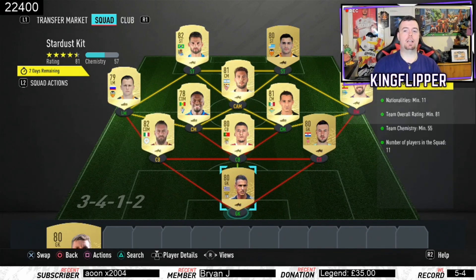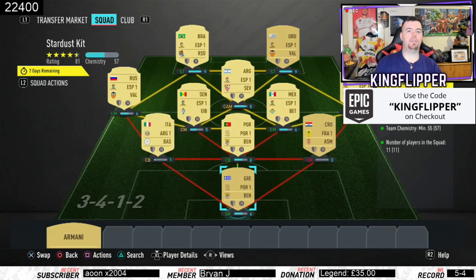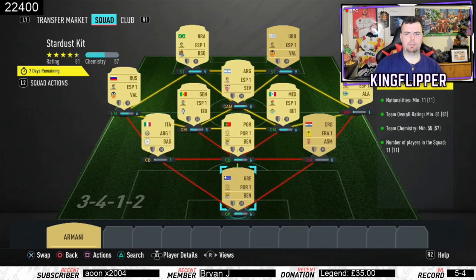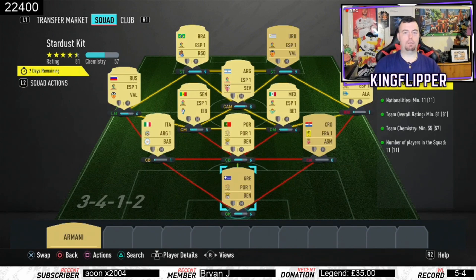Requirements: you need 11 nationalities, bang on 11 nationalities. Team overall rating of 81 — it is a bit high, bang on 81. I think you can probably lower a couple of players but not really by much. Team chemistry of 55 — as you can see we've got 57, there are a few players out of position. There's a couple of Stronglinks with the goalkeeper and centre-back, and the rest are from La Liga, and then 11 players in squad.